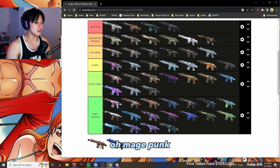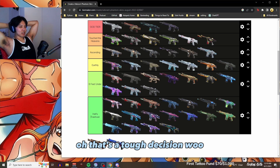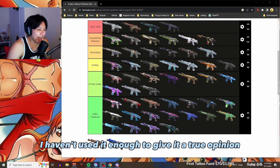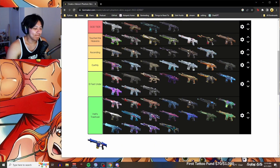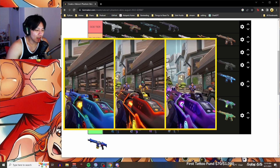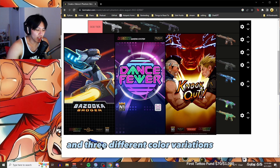Mage Punk Phantom — that's a tough decision. I haven't used it enough to give it a true opinion, so I can't give it S tier. It's almost there. The newest skin — I think this is the newest one — it has three variations with three different ending animations and three different color variations.